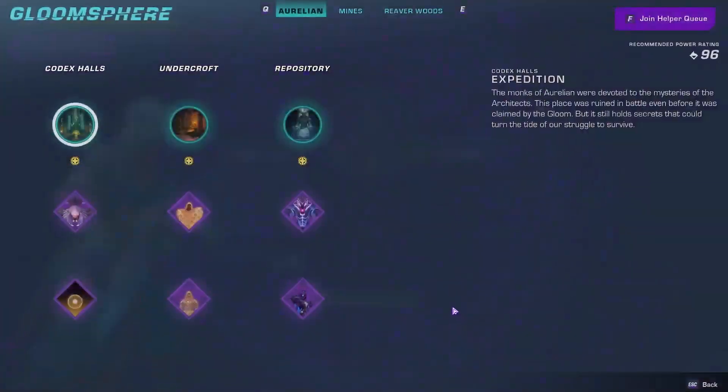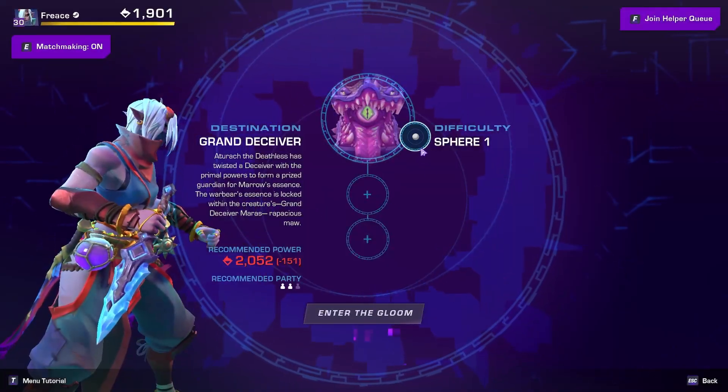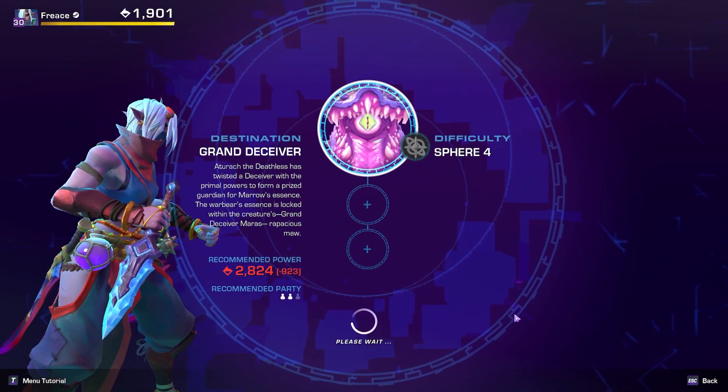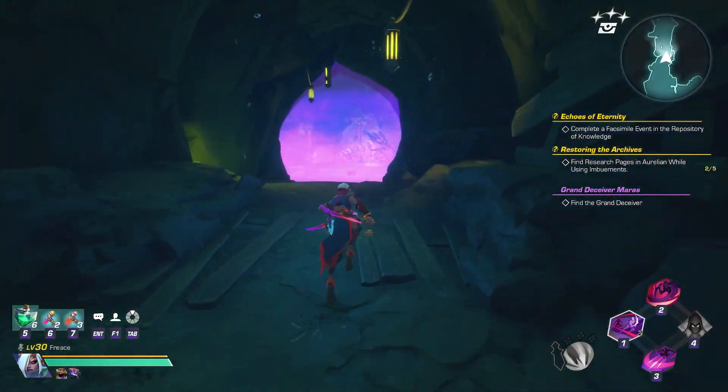Hey what's up guys, it's Frizz here. Do you want to farm the materials or the housing trophy of Grand Deceiver Moros as well? You should not miss this video, because some guys figured out a way to find the right chest in a boss fight immediately and speed up your future runs by a good amount and also make the fight overall easier at the same time.